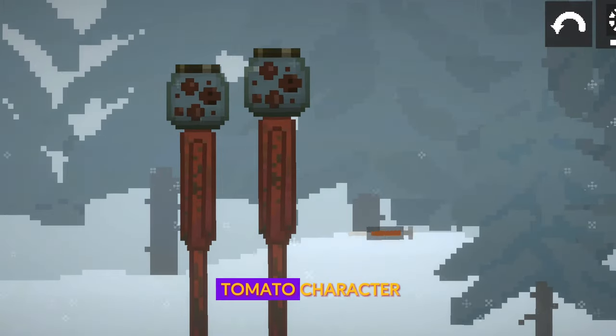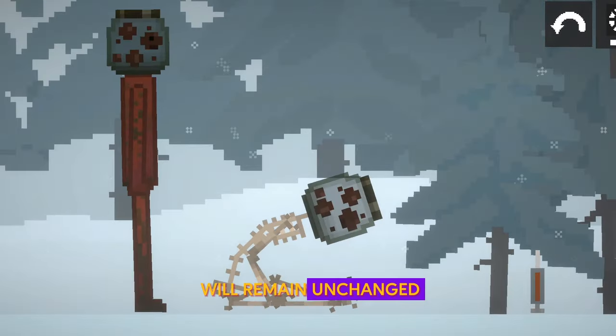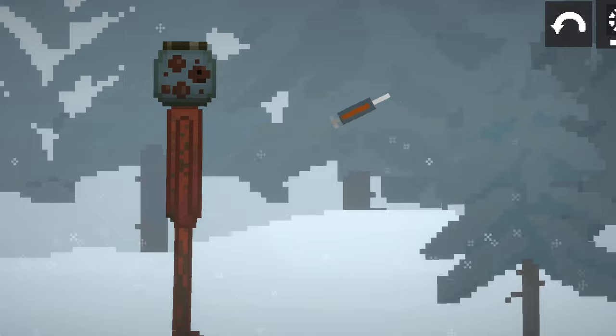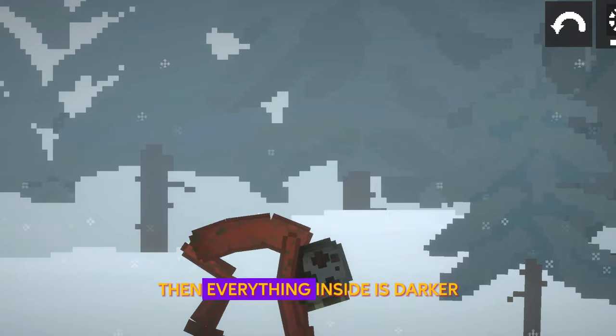If you take a tomato character and inject a syringe with acid into the body, then the glass jar will remain unchanged. But if you inject the syringe into the jar, then everything inside is darker.